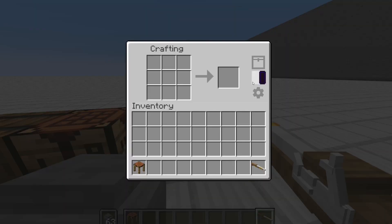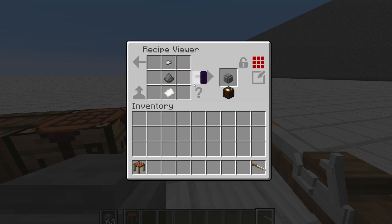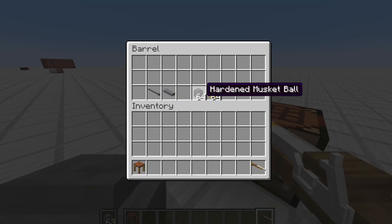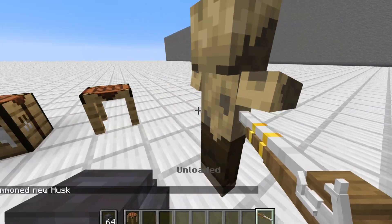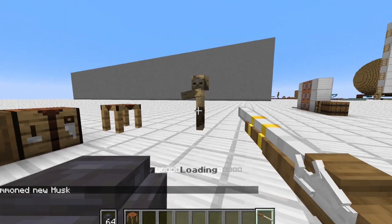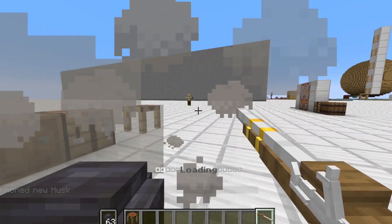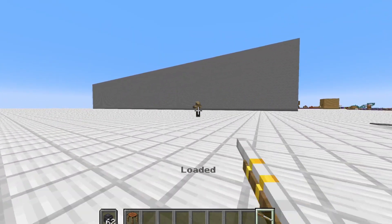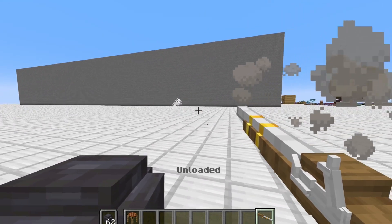Now let's say you want a little bit more of a powerful musket ball. You can make a hardened one by having the normal musket ball, paper, iron, and charcoal. We grab that instead and summon a husk. While the normal musket ball takes roughly five hits to kill a husk, the hardened musket ball takes only two. Just like that.